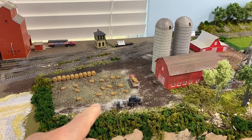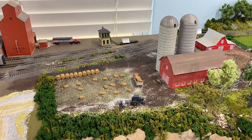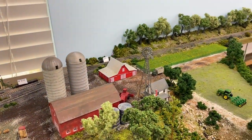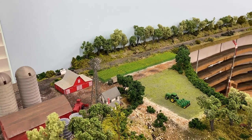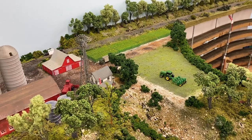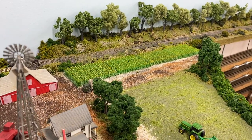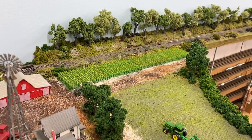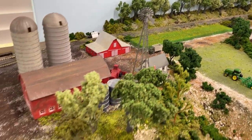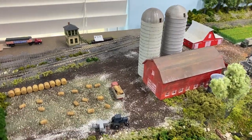Here is the farm scene. I just got these bales of hay in today — I bought them off eBay — and I thought they would just add another dimension to the field over here. There's probably still a little bit of touching up, but I've got a combine down in there, and of course you've seen this tractor. I did do a brush of the tassels on the corn stalks to give them a little more realism, and there's a lot of shrubbery and trees. Here's another tractor and a truck loaded up with some of the hay bales.